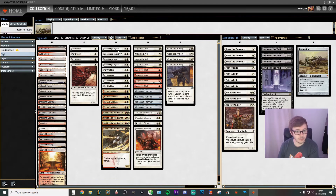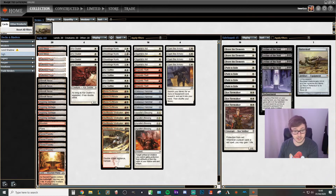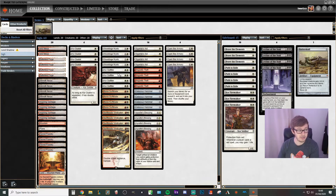To find it, we've got Stoneforge Mystic and Open the Armoury. To actually equip onto a creature we've got Sigarda's Aid, Magnetic Theft, and Court Outfitter. So basically: play a creature, stick the hammer on it, try and one-shot our opponent.